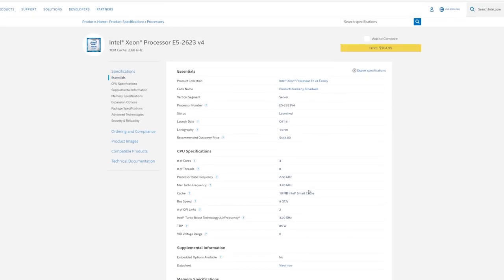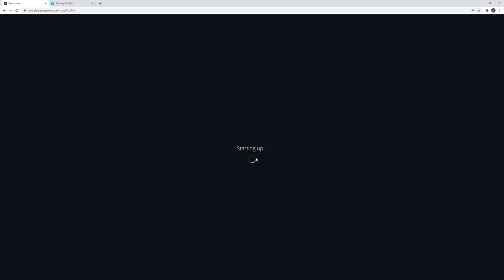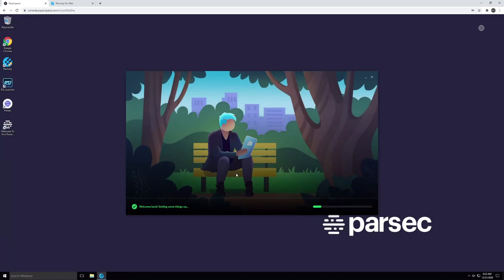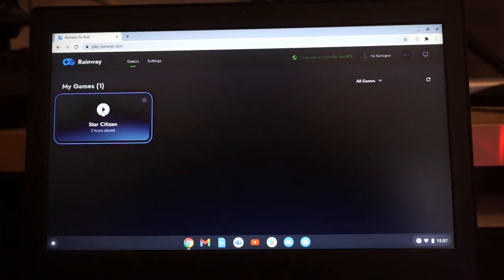Here we are launching a machine from the Paperspace website. It loads up — it's pretty slow — and then you're in: a computer in the cloud somewhere on a server that you can access. It is a Parsec machine, but we're not actually using Parsec because the Chromebook can't use the Parsec web browser, so we're using Rainway, which is another way to send your screen across the internet.